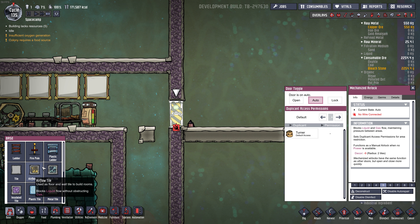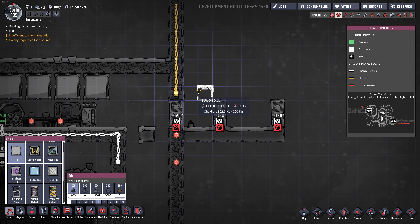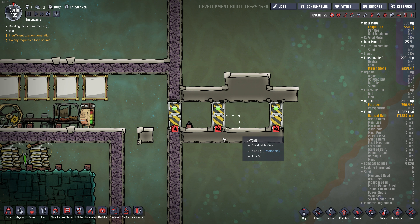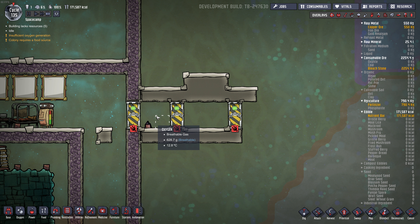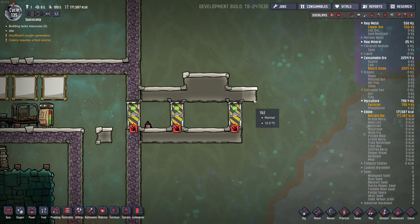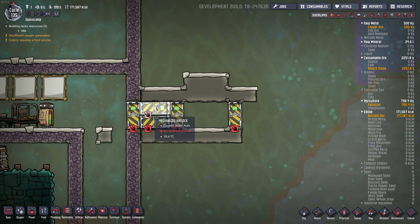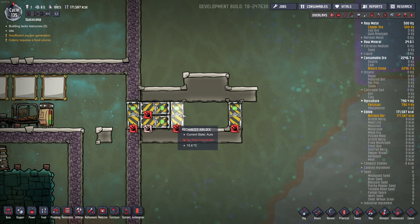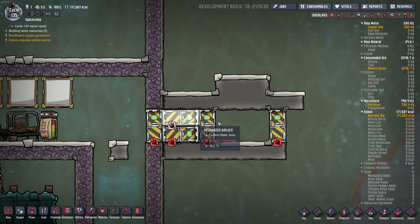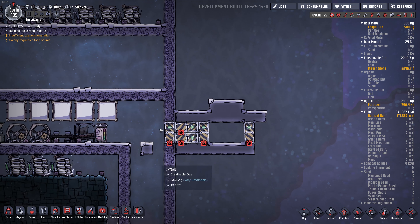Some people build multiple airlocks — a double airlock limits the amount of gas that escapes, as a little will get trapped between doors. There's an even more complicated version where gas inside the airlock corridor gets destroyed. I consider that kind of setup an exploit and they'll probably fix it in the future. You can also build a series of doors to destroy water or gases, but that's kind of cheating.